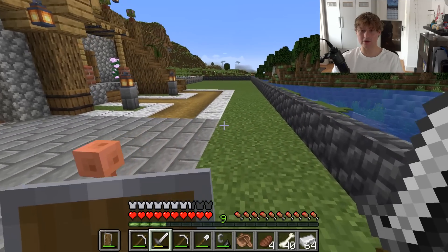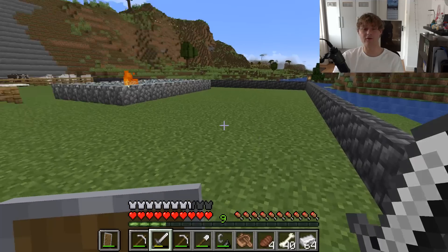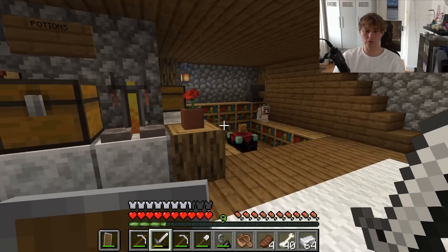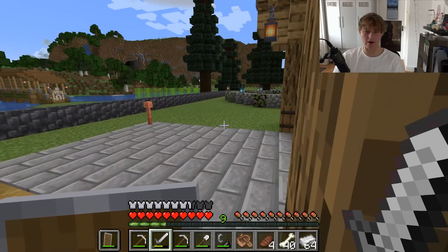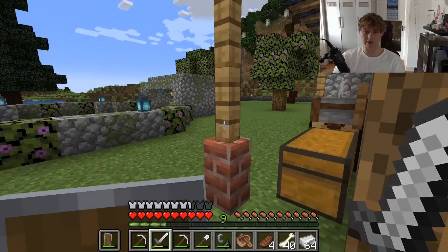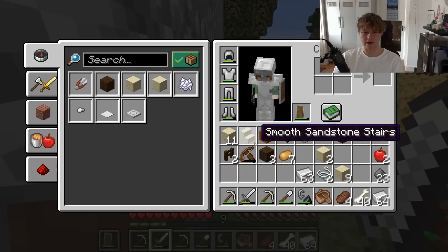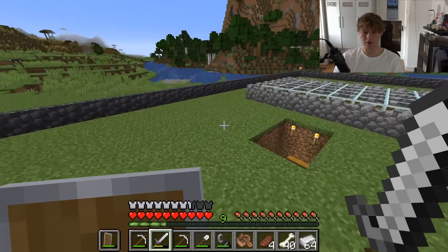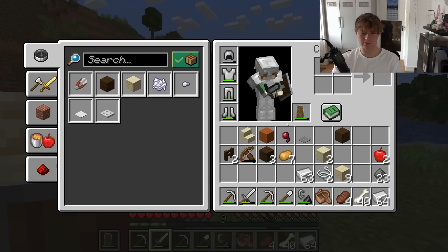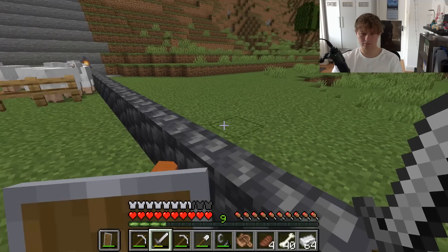We haven't found the other mob yet — the sniffer, that's it. I thought you would be interested in that mob particularly because you care about all the seeds and building stuff. The sniffer could take you to rare stuff that you might care about. You have to hatch it — that's how you get a sniffer. You can't just find them. You need an excavation tool and dig through sand with it to get an egg.